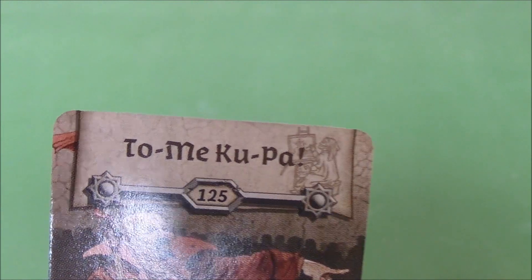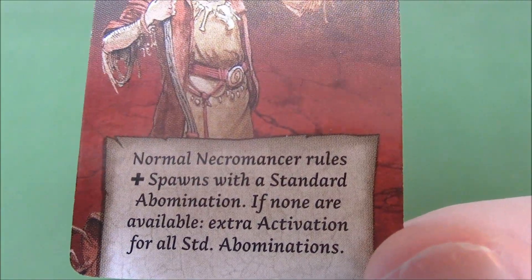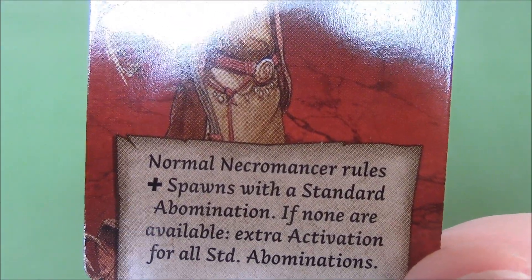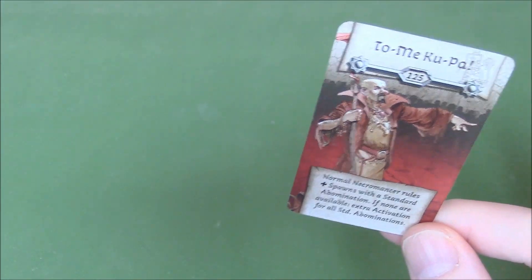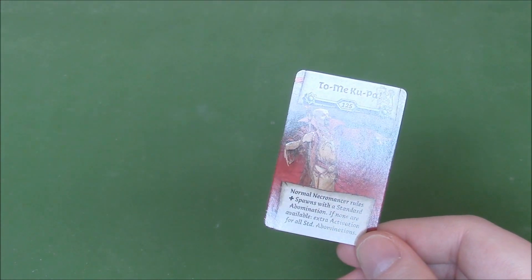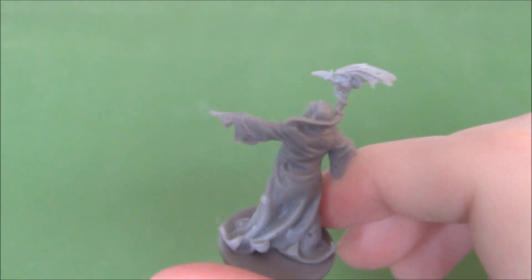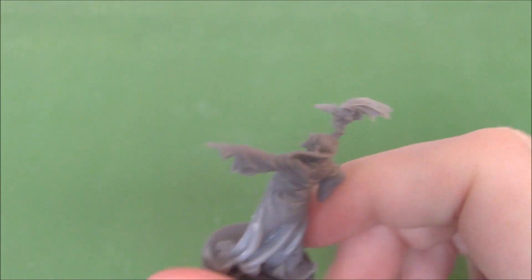Now we come to the Necromancer — to me, Koopa, which is a play on words of the comedian and magician Tommy Cooper. Let's see what he actually does. Normal Necromancer rules, of course, plus he spawns with a standard abomination. If none are available, there's an extra activation for all standard abominations — not the bosses, not the special abominations. Here is his model; it is grey because he is a necromancer. Looks quite good, looks really nice as a necromancer.